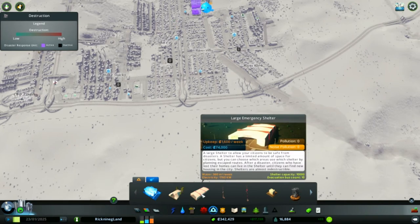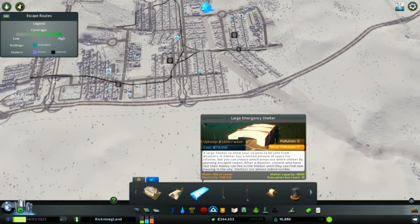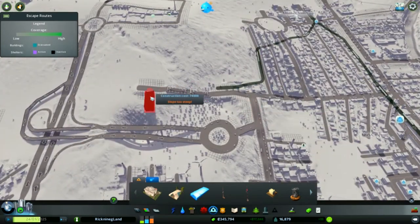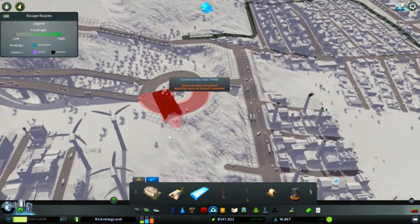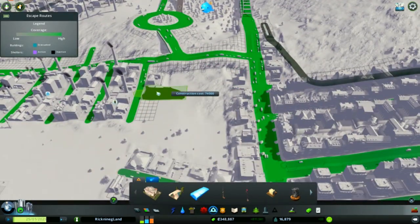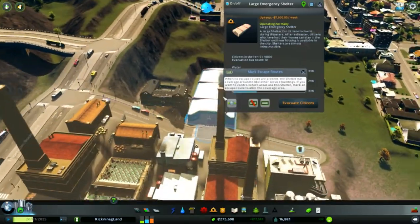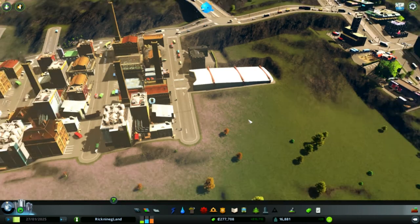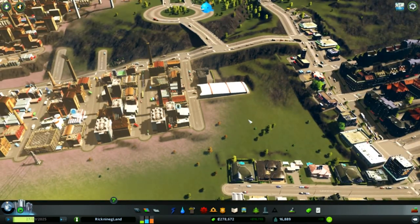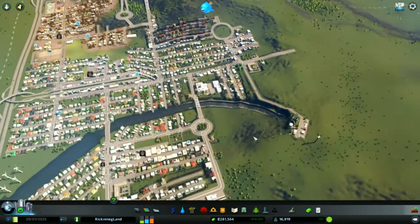Large emergency shelter — do we need something like that? $1,600 a week. How many people can fit? 1,000. How many people do we have? Oh my goodness. 10,000 — we might need one of these. Let's place it up here. It's like the end of the world area. Gotta fit somewhere, buddy. Okay, that's perfect. 74 grand — that's really expensive. Then again, if there's an emergency, boom — right there. It's a huge bunker. It is stored up with water, food, and power for 10,000 people. Problem is we have 16,000 people in our city. So I should technically build another one. We're still making money, so I'm gonna build one here and then build one here in the corner.